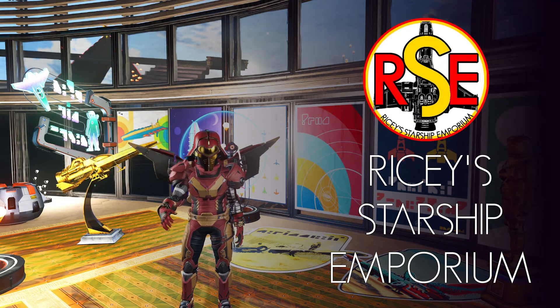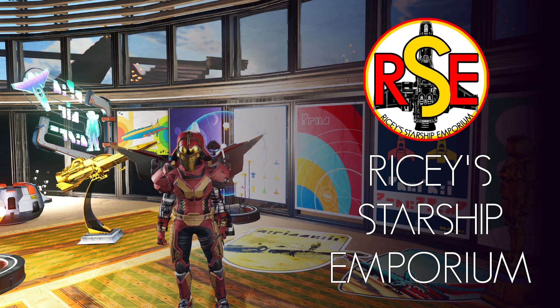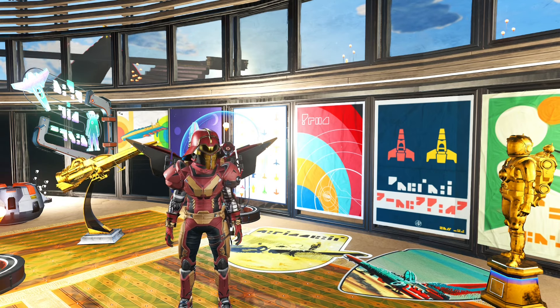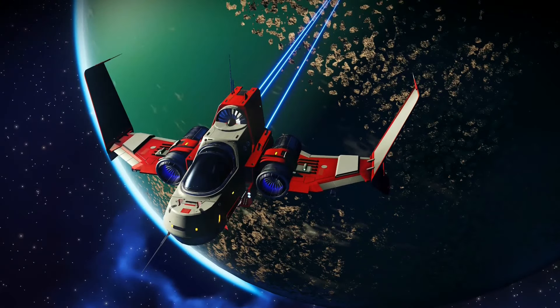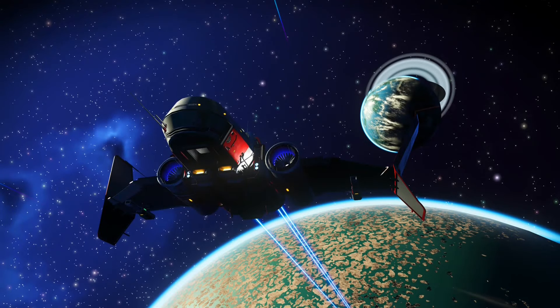Hello there and welcome to my Starship Emporium. Let's talk about No Man's Sky ships in 2023 — what they are and what's the difference between them. In No Man's Sky, the only real way to get around is in a Starship. We all start with a lovely little fighter called the Radiant Pillar BC-1, but there are many more to find and discover.